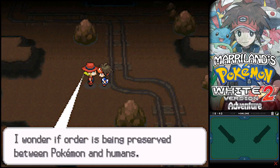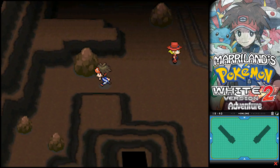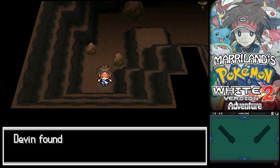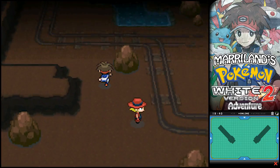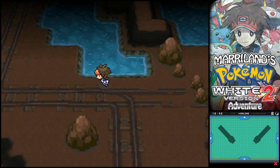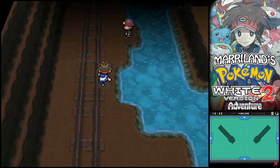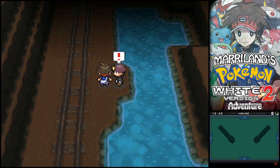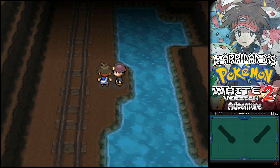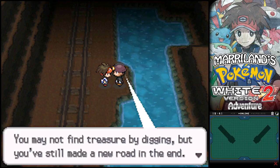It's dangerous to go alone. Now we're in the area with a Metal Coat right over here. That's good if you want to evolve your Onix into a Steelix - you can just trade it while it's holding that. Or you can also trade your Scyther while it's holding that, although I don't think you can find Scyther anywhere in the game.